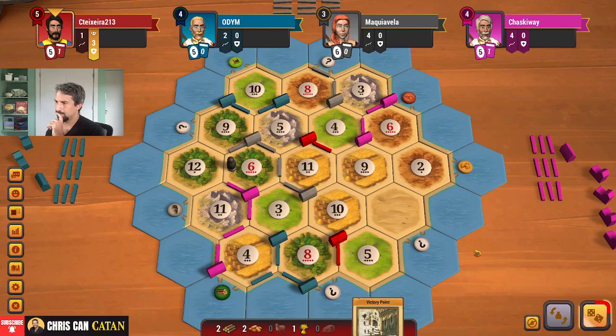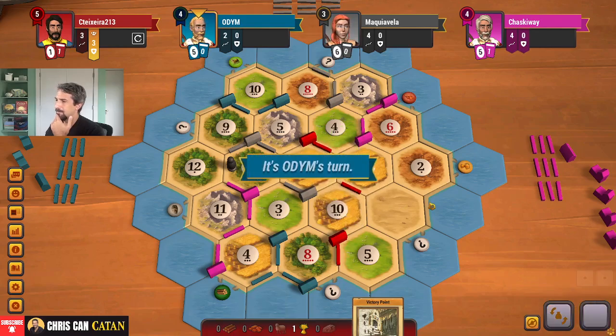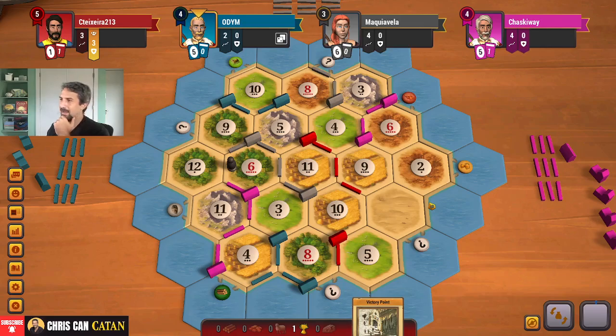A bit of wheat. I don't think this 5 does me a lot of good, but I think we need it just from a point perspective. I think I'm actually going to go 9-10. It's a little stupid, but I don't have a lot of good options. That's my problem.